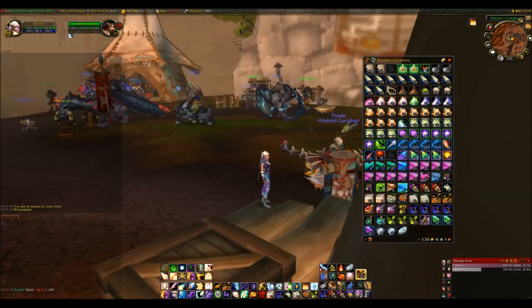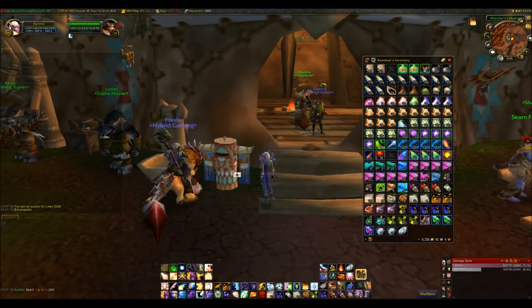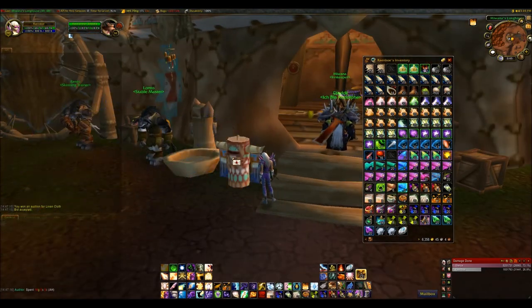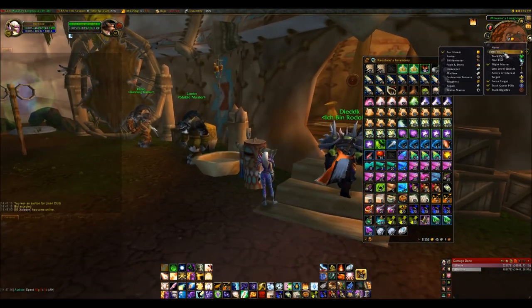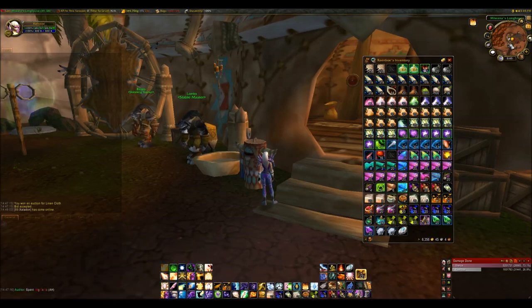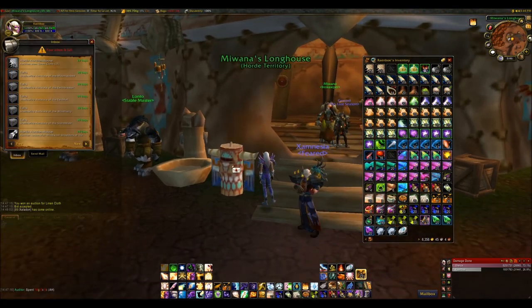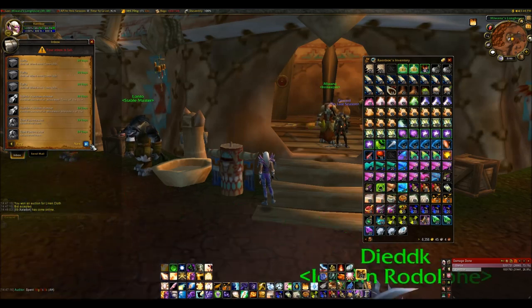This is a mailbox — all mailboxes look different depending on the area. This is a Tauren-themed mailbox; they are faction-dependent usually but there are lots of different designs. Mailboxes are outside inns and near auction houses usually. If you want to track them on your map, go to Townsfolk and select mailbox and you will see a little white envelope icon. You can only see a maximum of 50 mails at any one time.